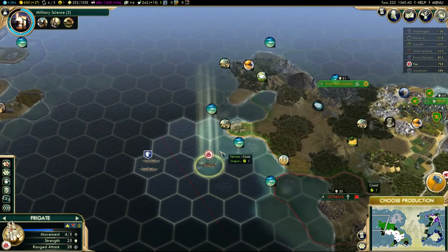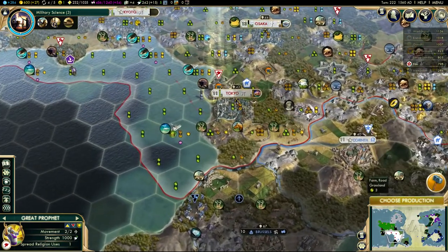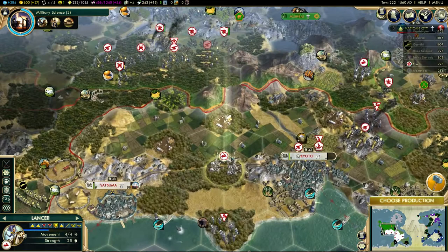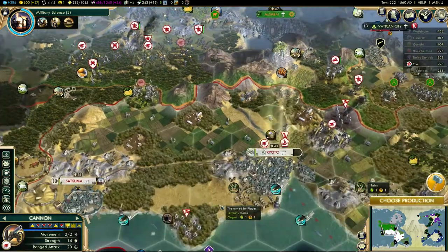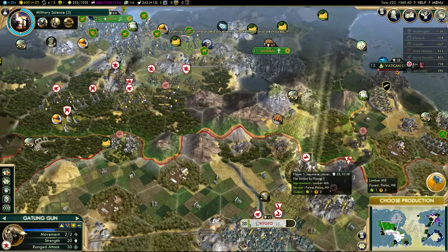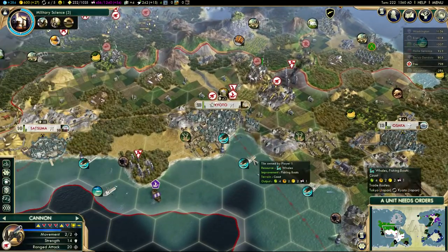This frigate can move on the coast. That's only a worker so there's no point in attacking that. The Great Prophet can continue down to Brussels - it's the last city that has religion other than my own in the area down there. Lancer there. Finished cargo ship - built the frigate.